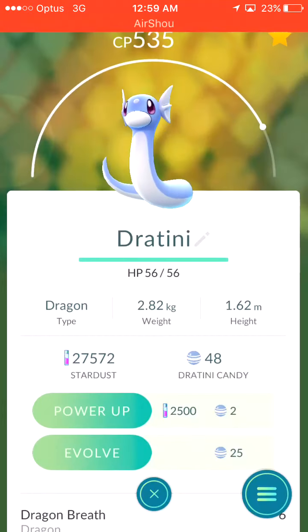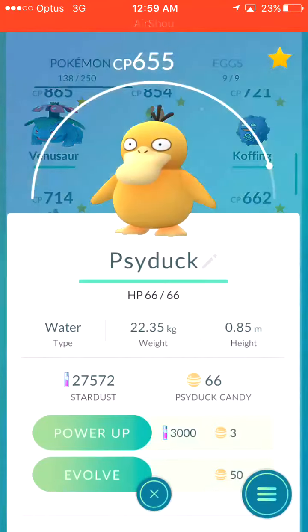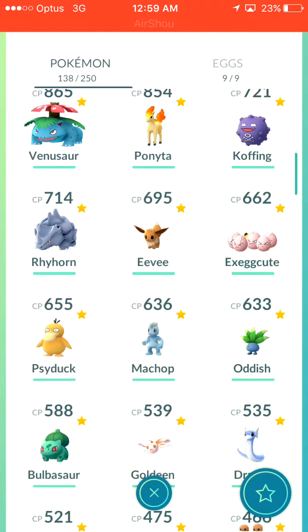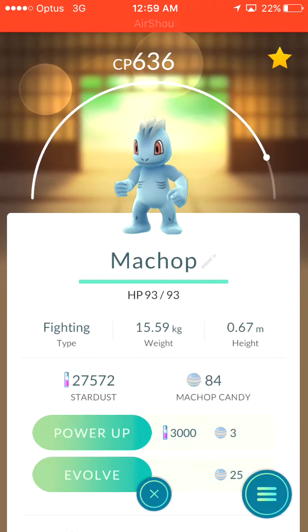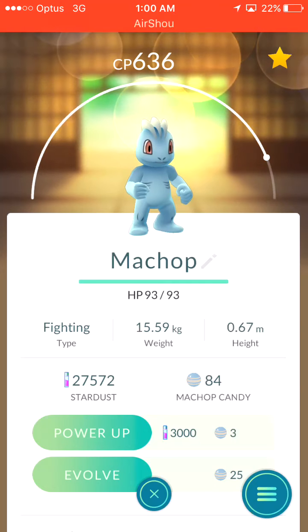Dragonite — I'm on 48 out of 125, so not very close at all. But the grind is real, we will eventually get a Dragonite. I can evolve a Psyduck — it's quite a powerful 655 CP. I'll save that if I ever want to boost my experience using a Lucky Egg. I have a Machop and I'm on 84 Machop candies. I'm waiting until I get a really good one — a 636 CP which is quite nice. So I would evolve that all the way up, I'm just waiting for enough candies.